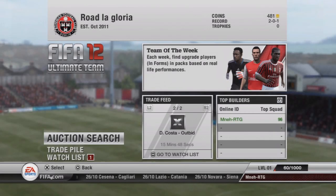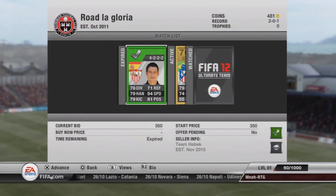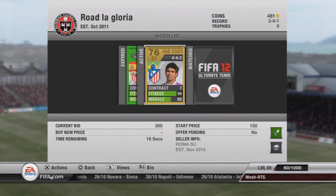Hey, what's going on guys, it's Mooney here and today I've got episode 2 of my Road to Glory. In this episode I've started building the spine of my squad. You can see I've already got Palop on a bid, and I'm also going to buy Diego Costa as a striker for Atletico Madrid. Palop is the goalkeeper for Sevilla.